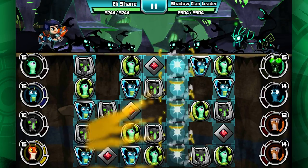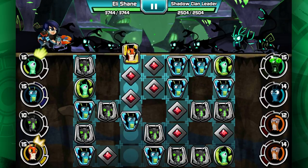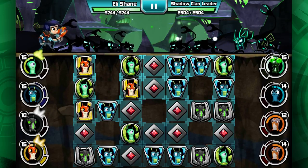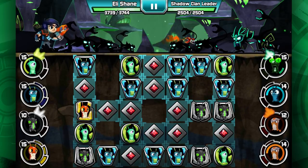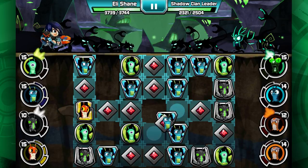Let's try out our new buddy Flaringo. Get some of his tiles to show up on the board. Let's try out a level one — so there's a level one Flaringo. He's pretty cute. He does pretty good damage for a level one.